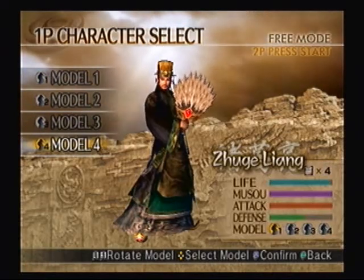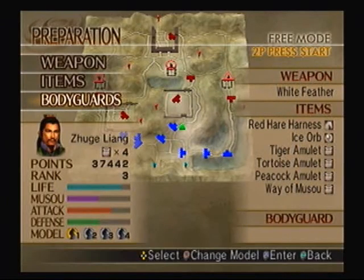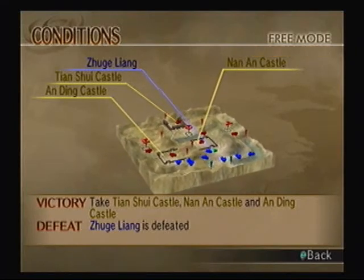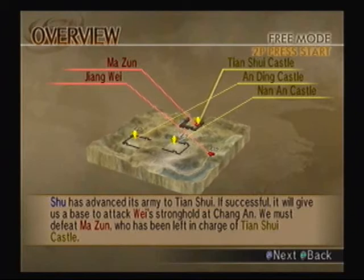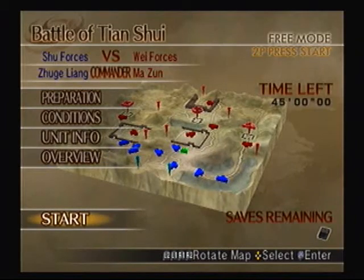Keep in mind, we actually never played this particular map on any side, so we might as well just get ourselves prepared. I think I'm prepared already, because I played as Zhuge Liang during the Battle of Wuzhang Plains to get the Light Orb. I'll take a bodyguard just for the sake of keeping myself defended. So what we have to do is take Tian Shui Castle, Nan An, and An Ding. If I get defeated, we lose. Luckily, I don't have to worry about my main camp being taken. This is around the time that Zhuge Liang was trying to lead Shu to invade Wei, and Tian Shui was a very good spot. We also had to deal with Jiang Wei, who was under Wei at the time.